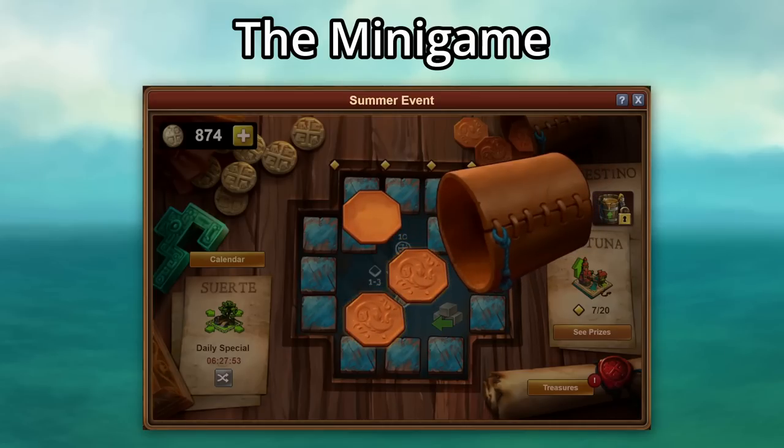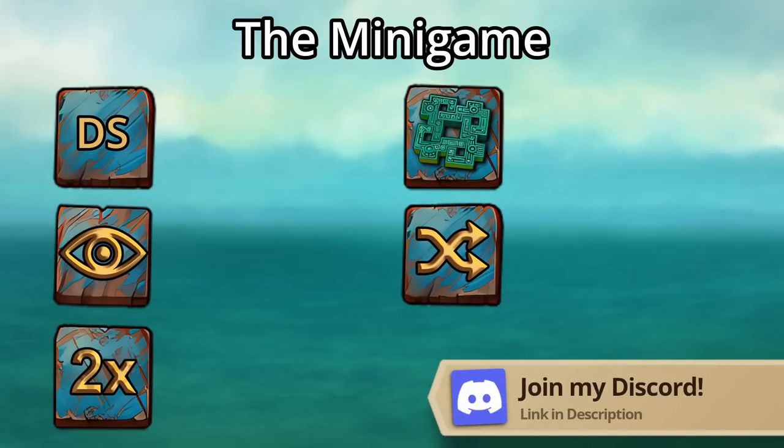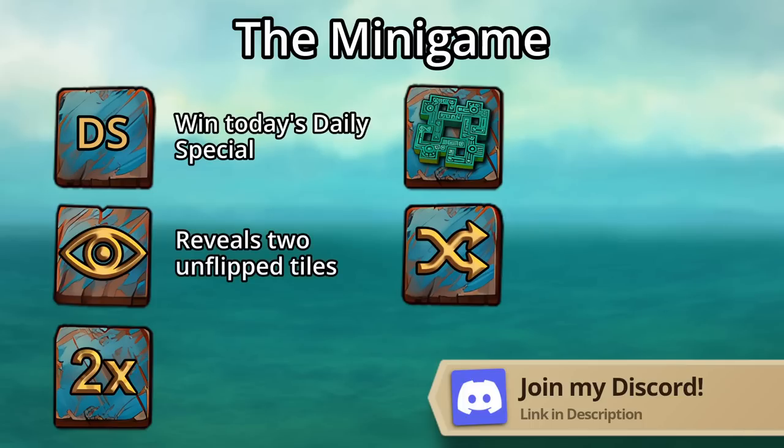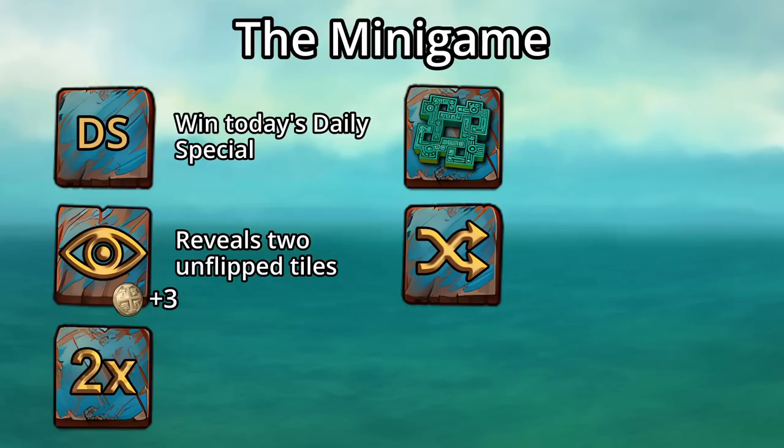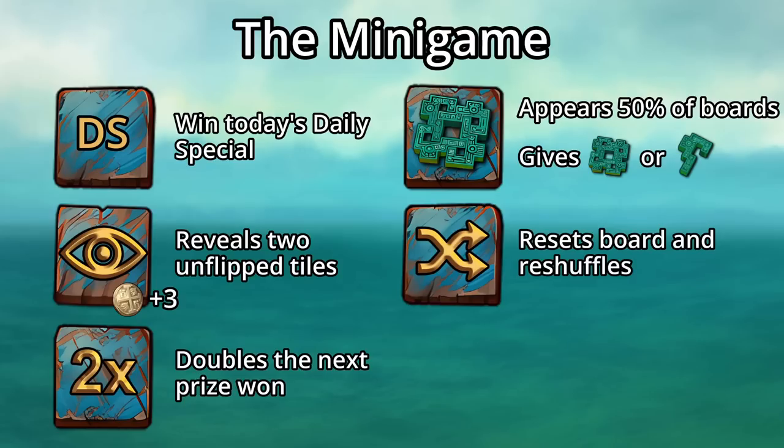There are some special tiles on each board. The daily special tile lets you win today's daily special. The reveal shows the contents of two remaining unflipped tiles and gives you 3 doubloons back. The double will double the rewards of the next tile you open. The key, which only appears on about every other board, gives you a calendar key or key pieces. And the shuffle resets the board — while annoying, it gives you the full 10 doubloons back, making it essentially a free tile.